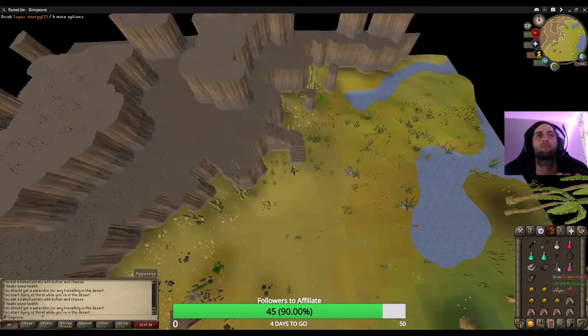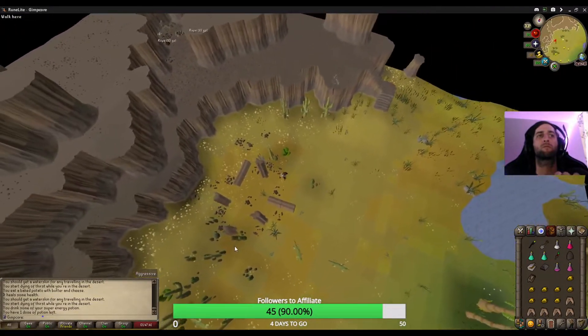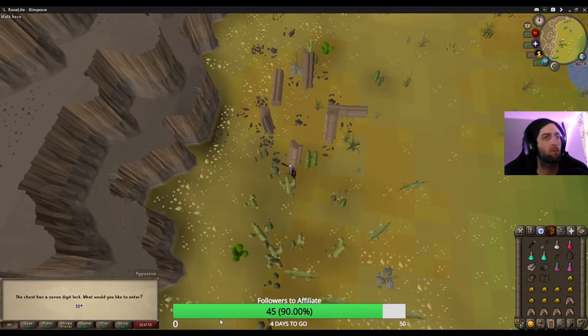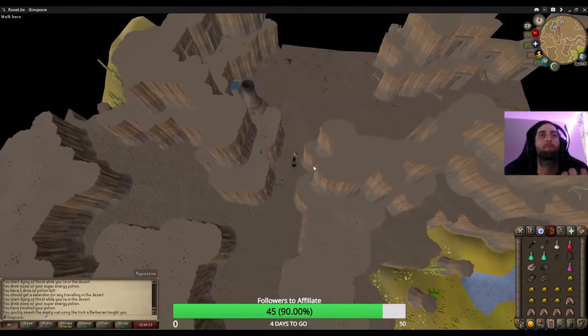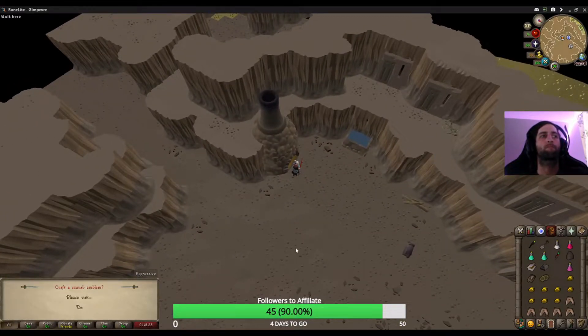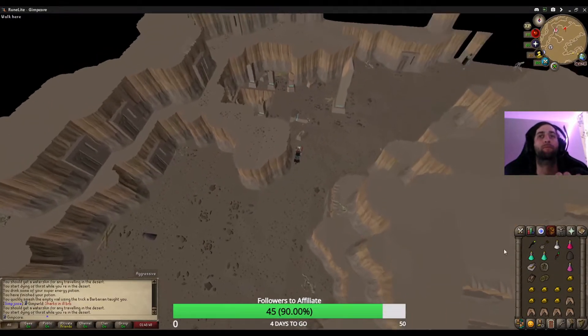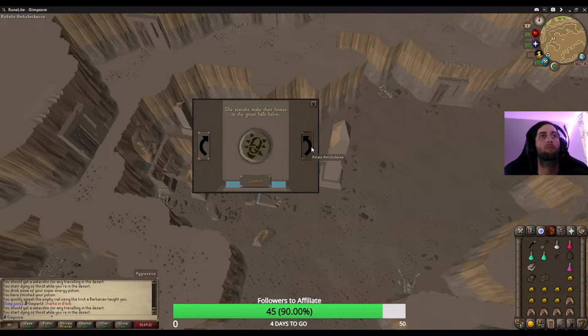Head back down the stairs you came up and dig at the southernmost ritual pillar to get a chest. Go back up the stairs to the furnace and use the scarab mold and iron bar on it to craft a scarab emblem. Use the scarab emblem on the pillar to the north and rotate the emblem until it faces down.